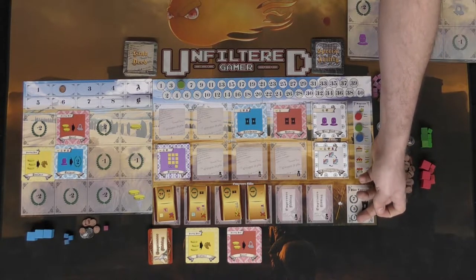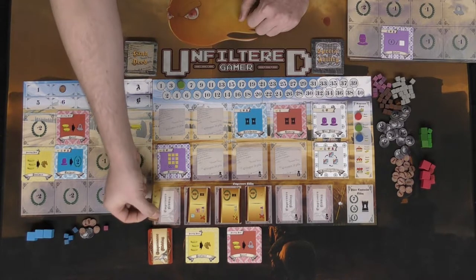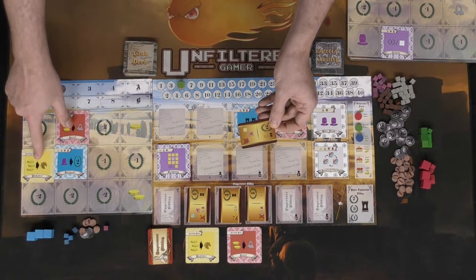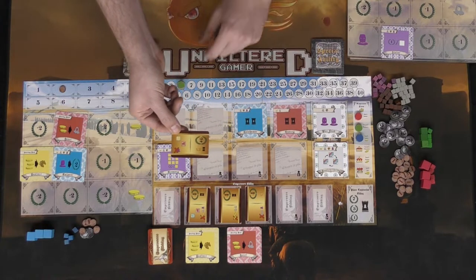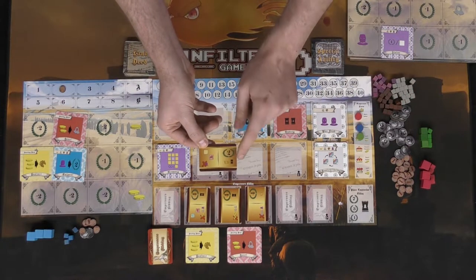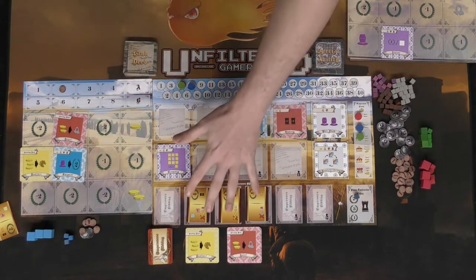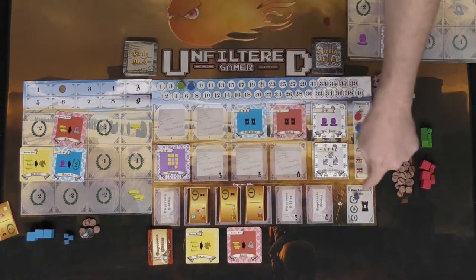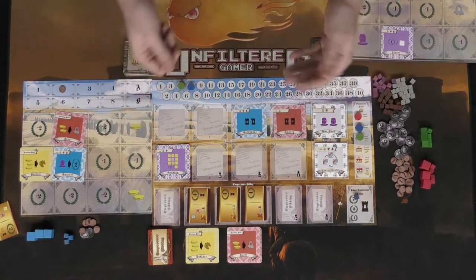The palace construction area rewards the player with the most building tokens: seven points for first, three for second, one for third, and nothing for the rest. To claim an empress's bidding card, you must meet its requirements — for example, having yellow and red cards placed diagonally adjacent on your board, plus spending a knight. Doing so earns you victory points, advances you on the queen's favor track, and places a cube on the palace area. You can only claim one empress's bidding card per round.